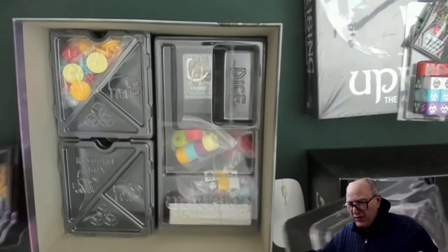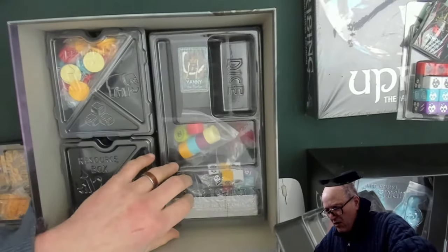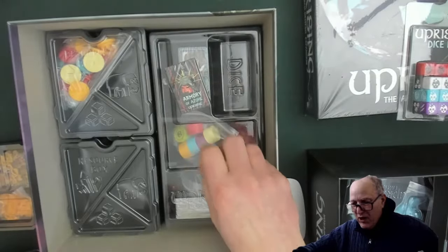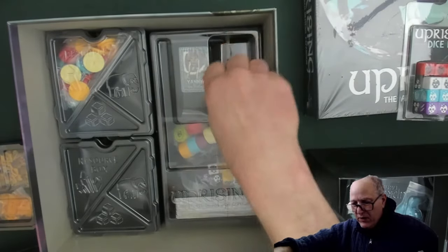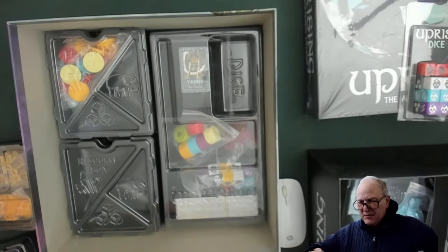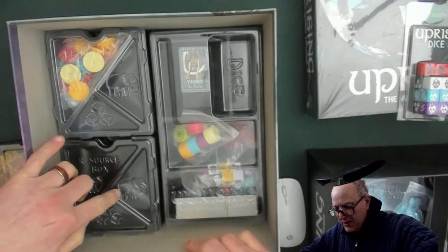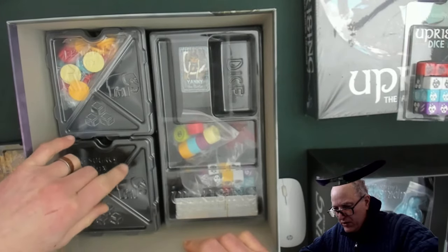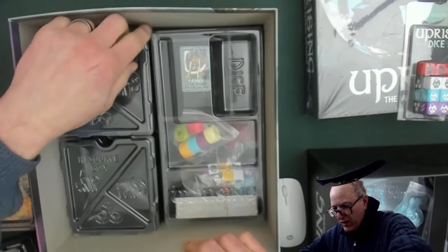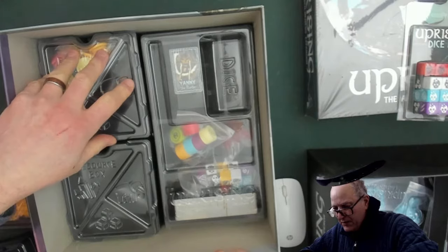We have our resource boxes. We've got some dice down here. We've got some tarot cards. We've got some tiny, tiny cards that go with these armory cards. There are dice, which is good. It tells you kind of which is what here. Elephants, cubes — I don't know what all these are. We'll explore these a bit more as we go along here, but that is really kind of cool.